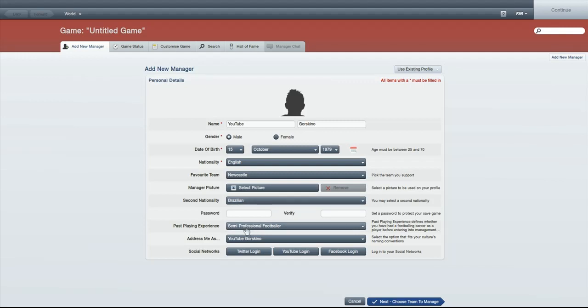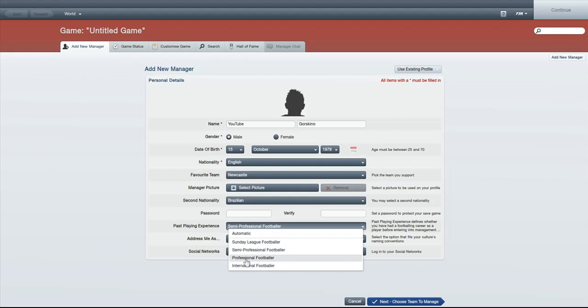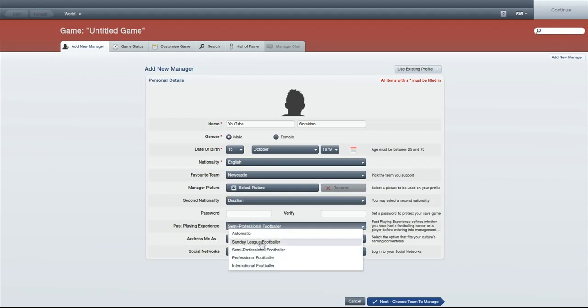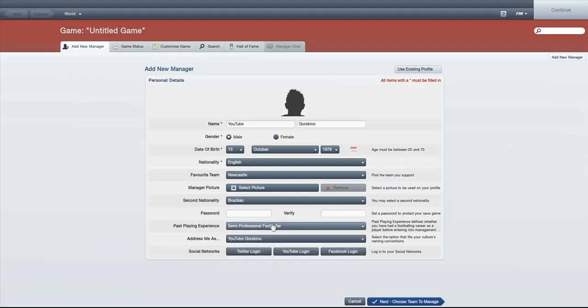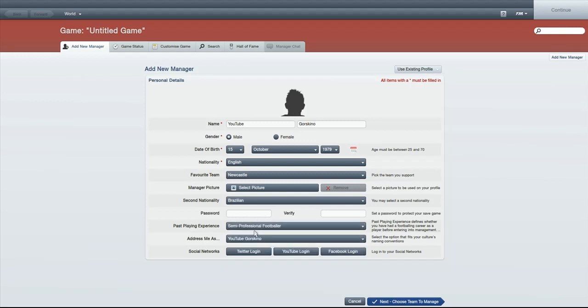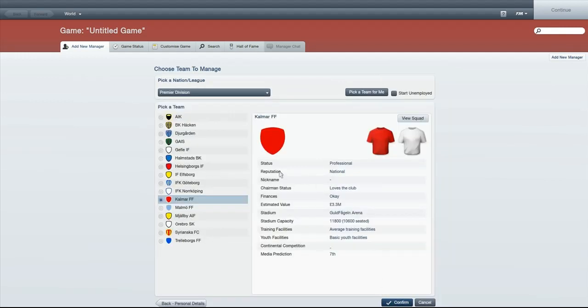I set my playing background as semi-professional. If you think about it, most big professional or internationally known players never really make good coaches or managers - apart from maybe Pep Guardiola. Most great managers were semi-professional or even Sunday league, like Jose Mourinho, who wasn't a professional footballer and is regarded as one of the best managers around. So I prefer semi-professional. Choose what you like.